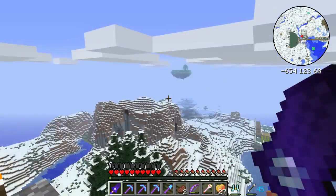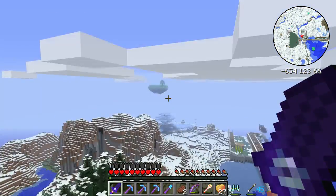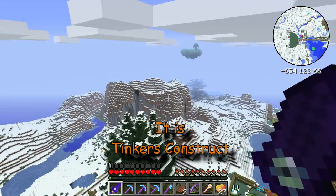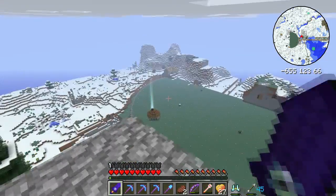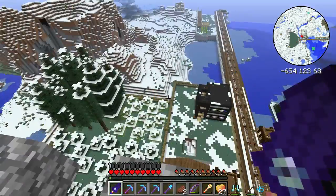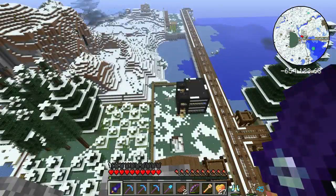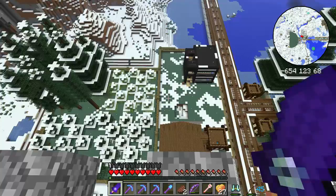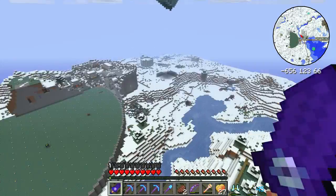These are flying islands added in by a mod in the game. Unfortunately I can't remember which mod off the top of my head. I've actually had to remove two of those flying islands - one was directly above this circle and the other was directly above my location here - because I kept getting big mobs dropping on my head, including the king of the slimes dropping on my head. So I got rid of them.